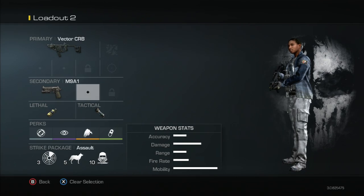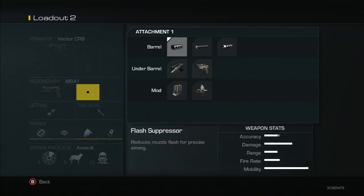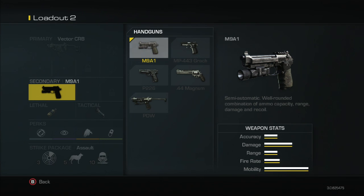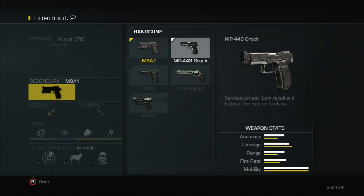The good thing about the M9A1 is you can put a couple of different attachments on it, like the flash suppressor, silencer, even the muzzle brake, or just like every other gun, the tactical knife, akimbo, armor-piercing, and extended mags. This gun is basically a well-rounded combination of ammo, range, damage, and recoil — so it's one of the better all-around guns.